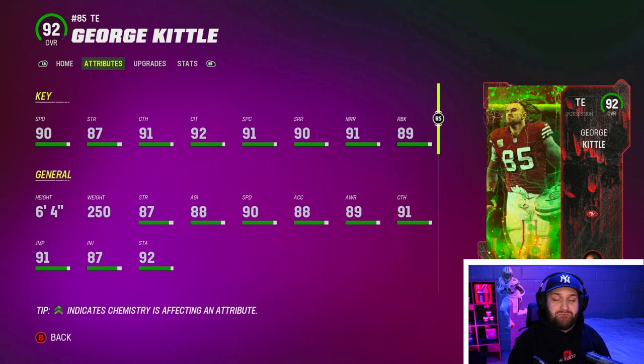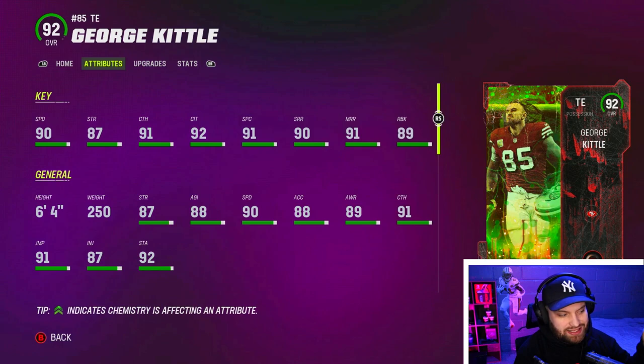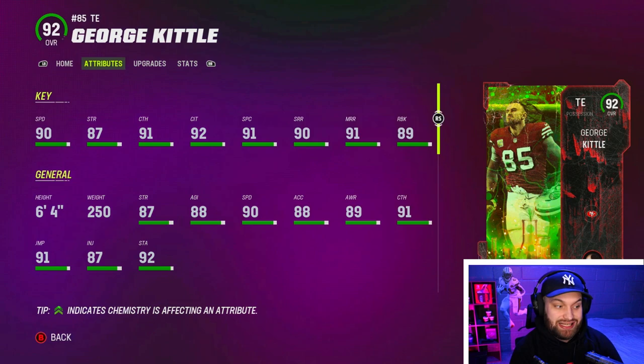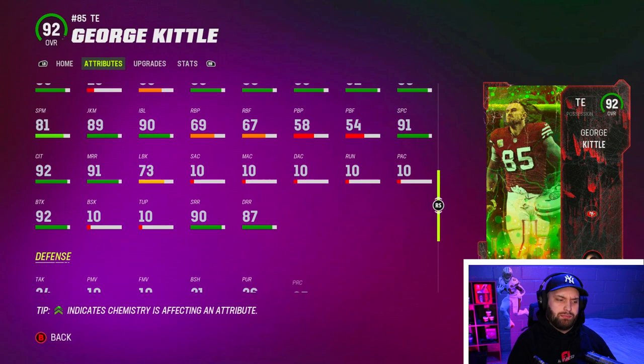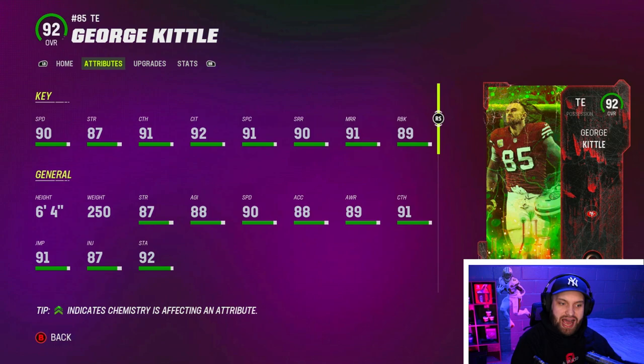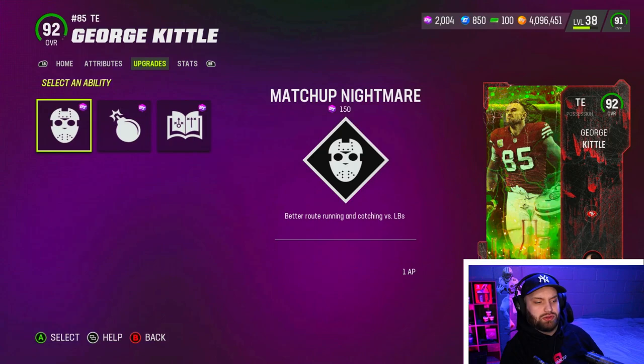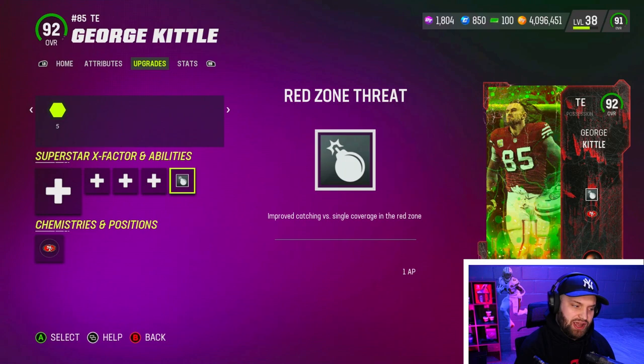George Kittle is an absolute animal — six foot four, 250 pounds, so he can air truck if you're above 246 pounds. He has 90 speed, second highest in the game; the only 91 speed guy is Kyle Pitts. He has really good strength and run blocking at 87 and 89. His catching is all above 90, and short and medium route running are both above 90. Deep route running is an 87. His discounted abilities include Matchup Nightmare, Red Zone Threat, and Slot Apprentice.